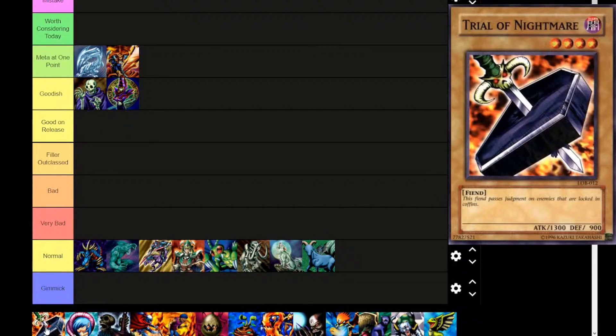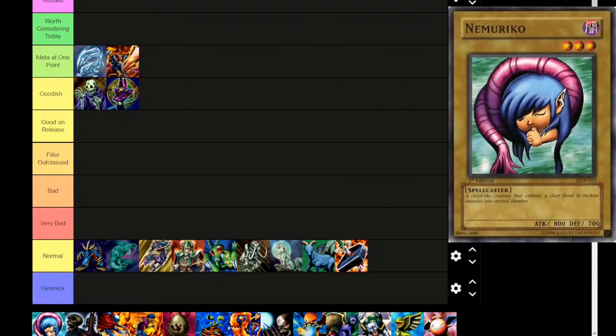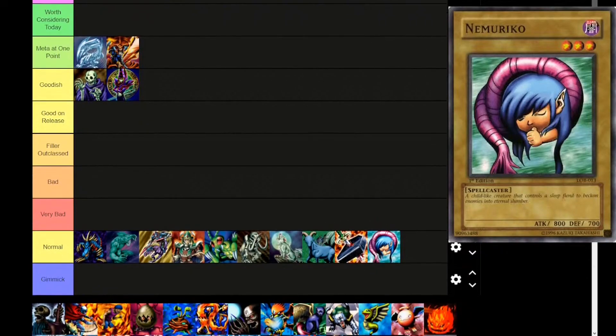One of the cool things about looking at every single card released is we actually get to see some of the alternate artwork. There are some cards I'm not going to be showing off — specifically like Soul of the Pure because that one's got self-harm imagery, and a few other cards that might still be a little bit too risky. Next is Nimuriko — Dark attribute, level 3, spellcaster. 'A childlike creature that controls a sleep fiend to beckon enemies to eternal slumber.' 800 attack, 700 defense. Normal monster. It looks like a shrimp or maybe a snake to me.